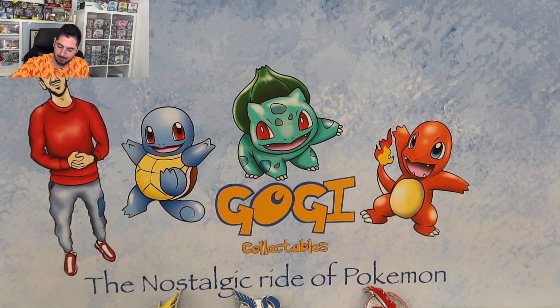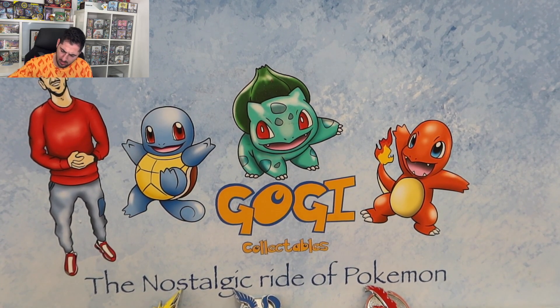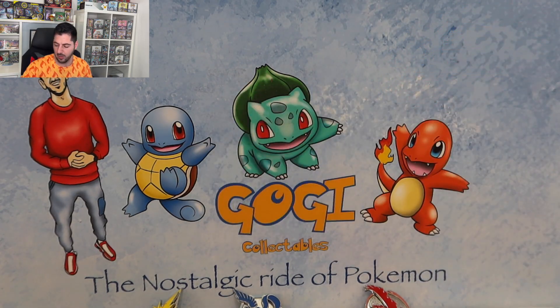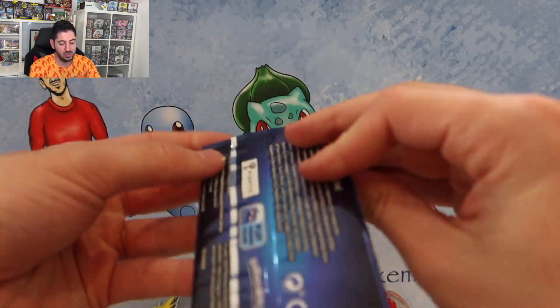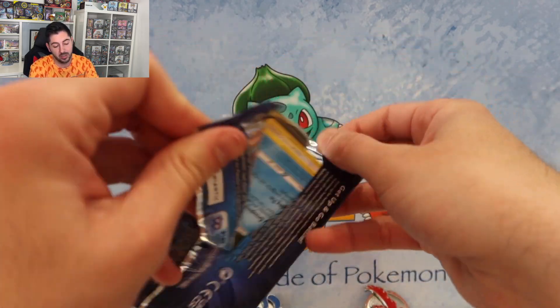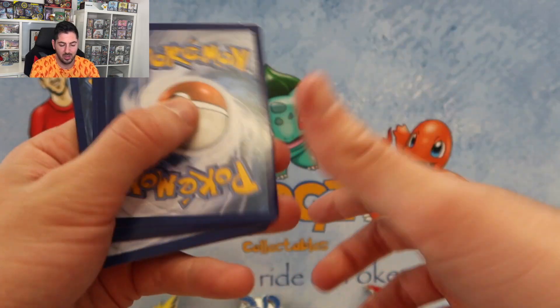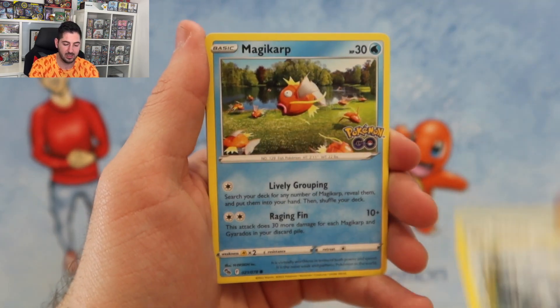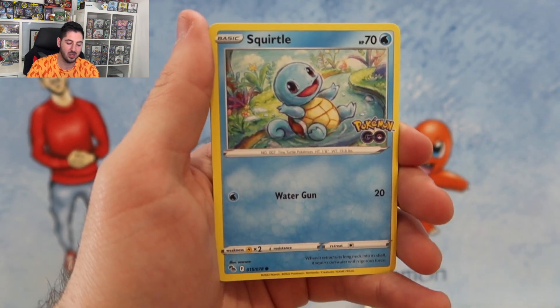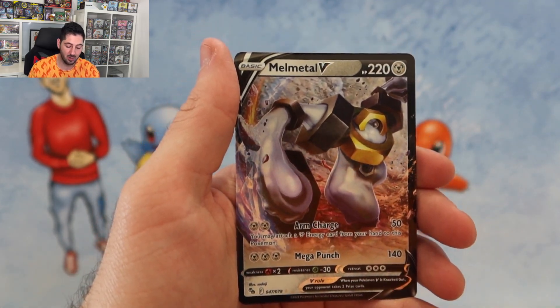Alright, let's get the packs out and the code card out. Hope you guys enjoyed the Fates Collide opening — it was live and we opened the whole box. Going to have more box breaks coming up. I really loved the Heart Gold Soul Silver box break. Steelix, Magikarp, Aipom, Meltan, Squirtle, Tranquil, Lavatar, and a Malmetal V. Not bad at all.